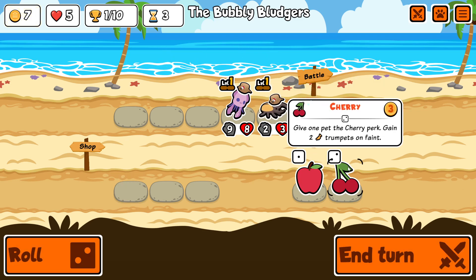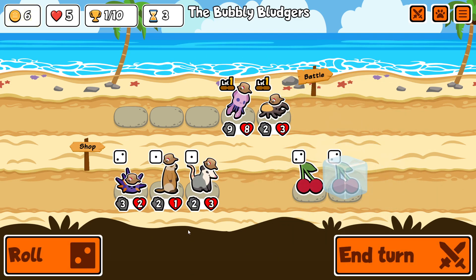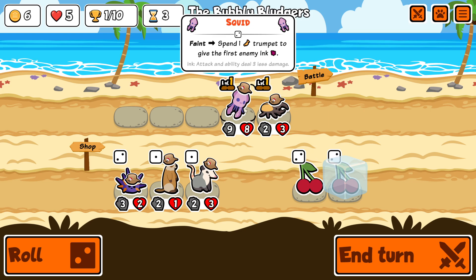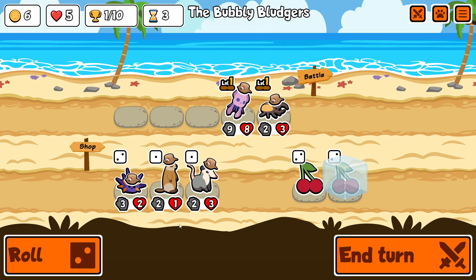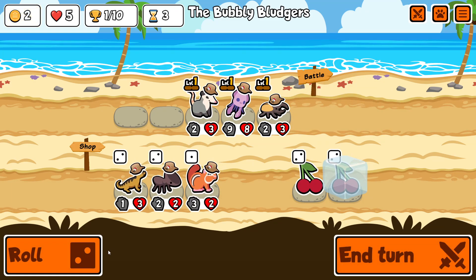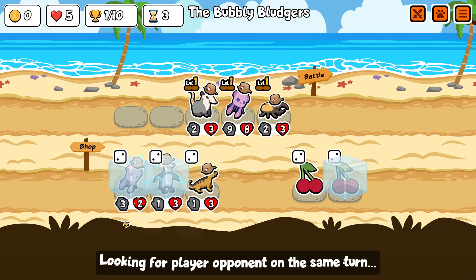I decided to take the Hercules beetle because I wanted the theme of this run, or at least the starting point, to be taking units that are currently perceived to be pretty weak. I buy the opossum because I might look for another squid, and I do find one, and also the African penguin.